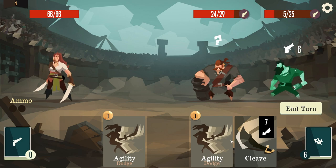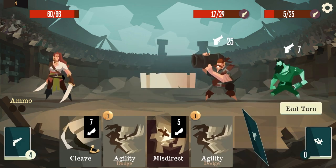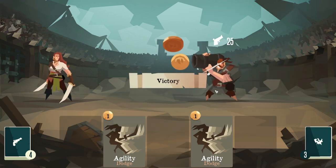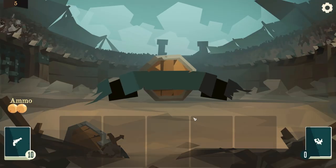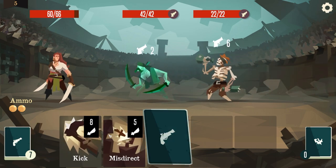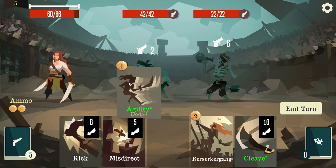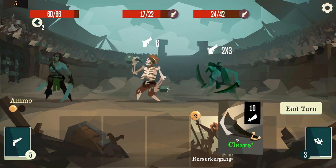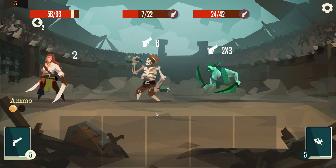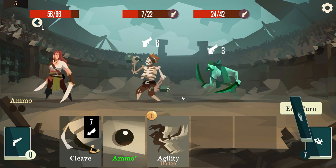I'm gonna go life steal, we'll kick it and get all my life back. I'm going to take some damage, that's okay. Misdirect and kill it. I'm going to upgrade two cards. Alright so the arena is just basically you're fighting enemies until you die. I'm at five right now. Kick, misdirect, cleave - you really have to play correctly too. If you don't play correctly then you're going to die, it's not going to be good.